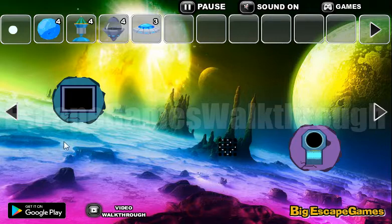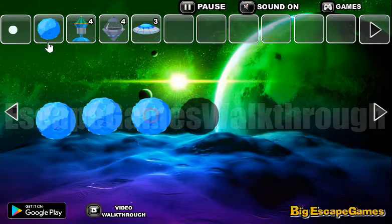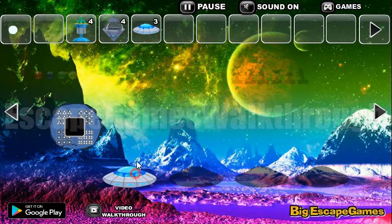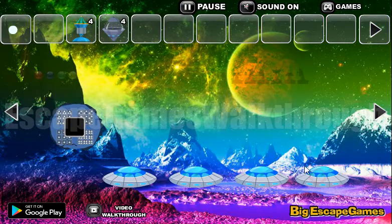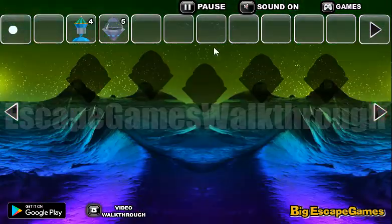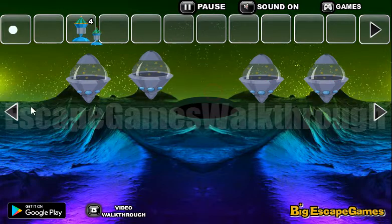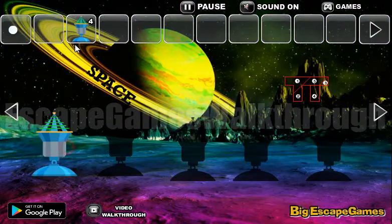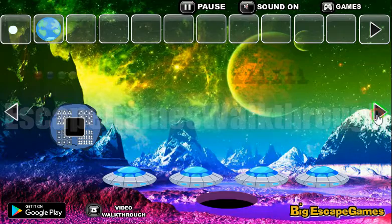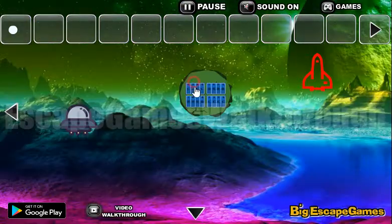Now let's open this door with the screwdriver, get another rock. We have many items — we need to put them on this slot to get other items: four spaceships and this one. Let's place these spaceships. There's an Earth planet — let's use it to go to the second set of puzzles.